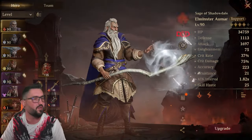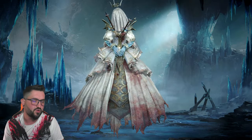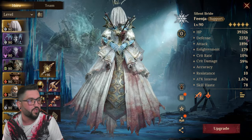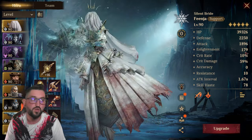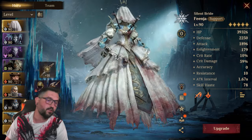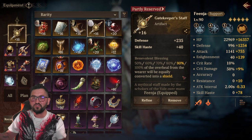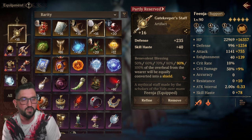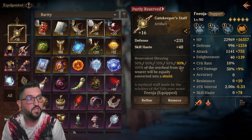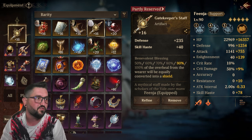Finja I try to make survivable — she's five-star, almost 40k HP, 2.2k defense. I give her lots of enlightenment because her heal scales off of it. I also give her the Gatekeeper Staff, which is really fun if you have it. It's not just Garyas who can use it — Finja can too because she produces some pretty massive shields. It gives that extra layer of survivability.